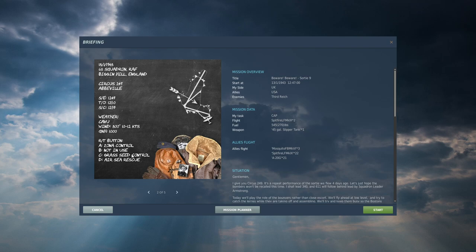If you've played my other campaigns, you know I like to entertain players en route to the target - so you can listen to the BBC Home Service on channel B. If I used channel A for that, the music would be on by default at mission start, which would feel strange. So I swapped them. Channel C is Grass Seed control - the controlling agency based in Appledore who direct all fighters over enemy territory. Channel D is air-sea rescue.